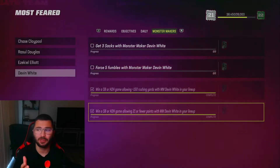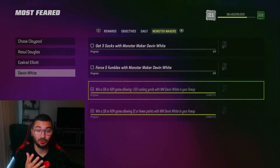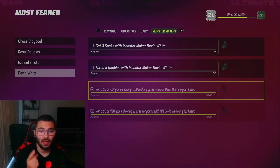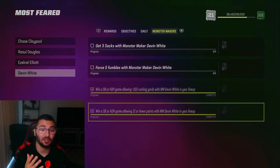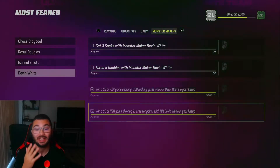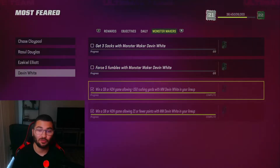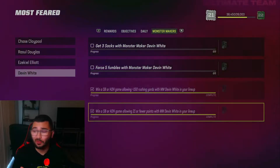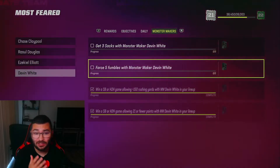We already have the bottom two completed - I didn't even know I completed them, they were so easy. The first one is: win a solo battle or head-to-head game allowing less than 150 rushing yards. The second one is: win a solo battle or head-to-head game allowing less than 21 points. Basically you just go into a solo battle and just don't give up those points - it's literally so easy.